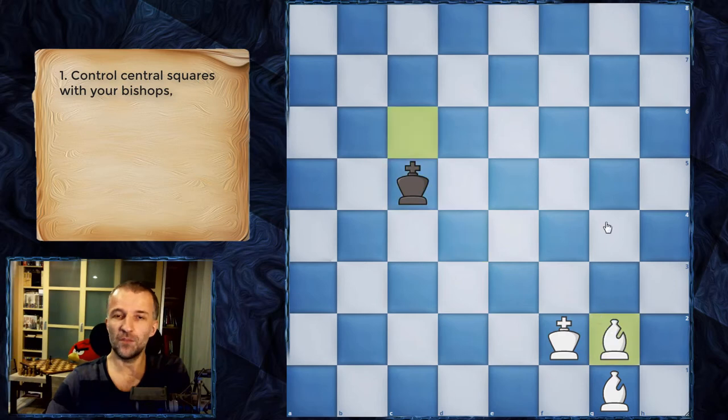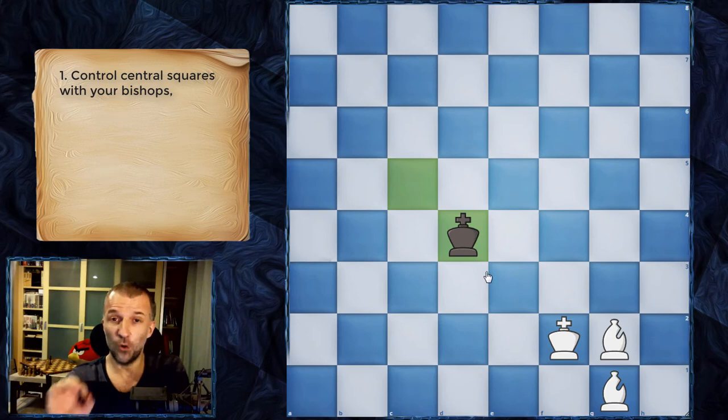If the king tries to harass the bishop, we just move the bishop and everything is fine. The opposing king wants to always go to the center, since it can only be checkmated on the edge or in the corner. We're going to deliver checkmate in the corner, as that's the easiest way.